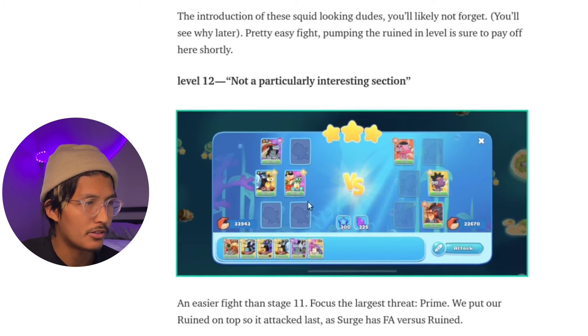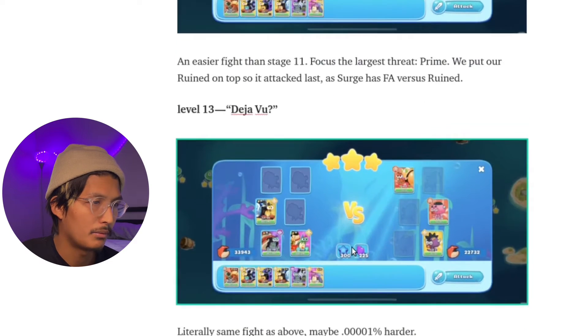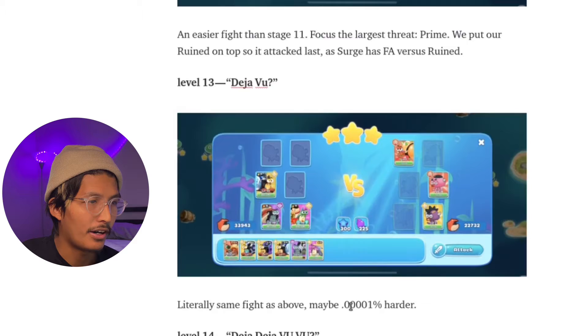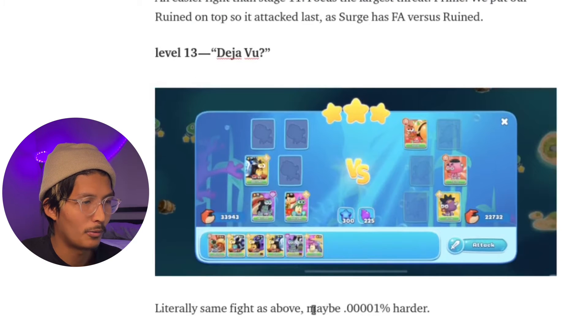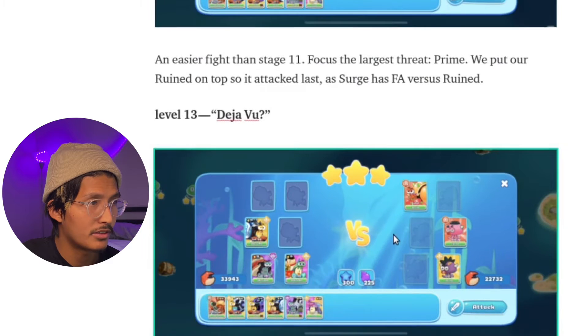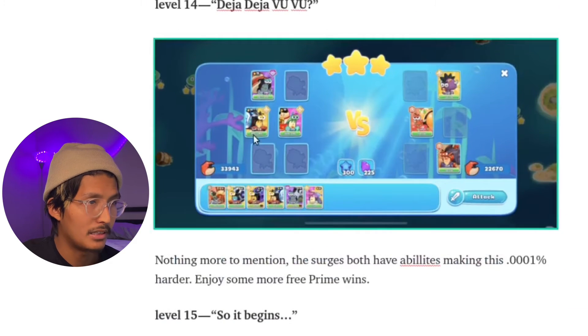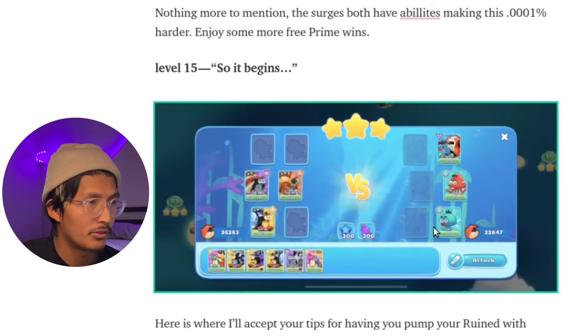There are some two to three-star tactics you can use on these, but it's literally the same fight — maybe 0.0001% harder. The next three fights are essentially the same, so deja vu — I'm not going to say much about it. If you cruise through the earlier ones, you'll be able to cruise through these as well.